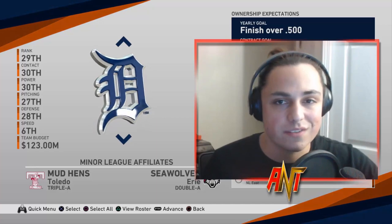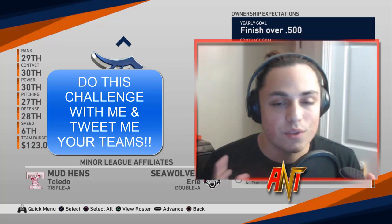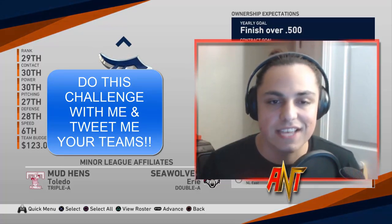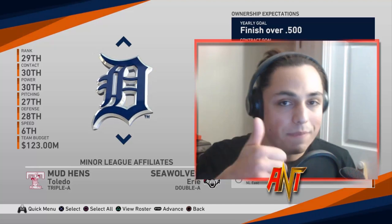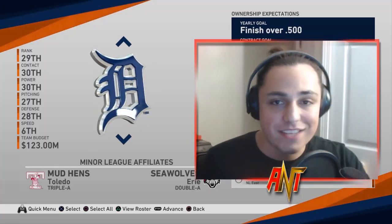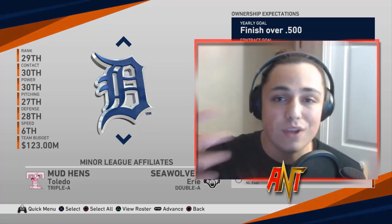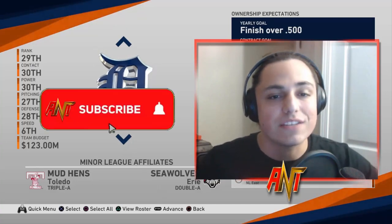Five minutes is going to be a really big challenge. The five minutes starts after you make your first trade. You have five minutes to make any roster moves, trades, or free agent signings at the beginning of the year. You cannot make any changes once those five minutes are up — no mid-season acquisitions, no trade deadline, no free agent signings, no draft. Five minutes at the start of the season and that's it.